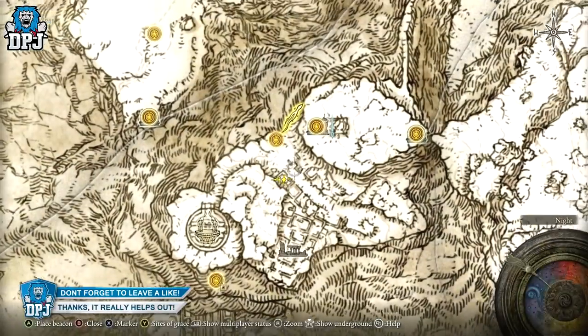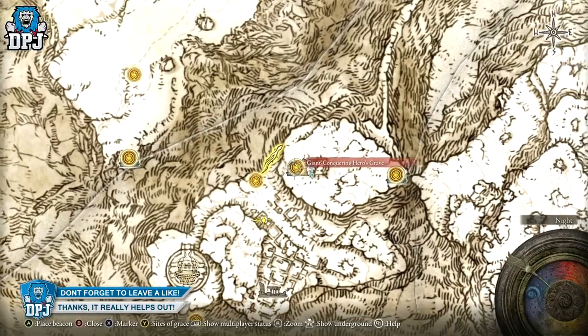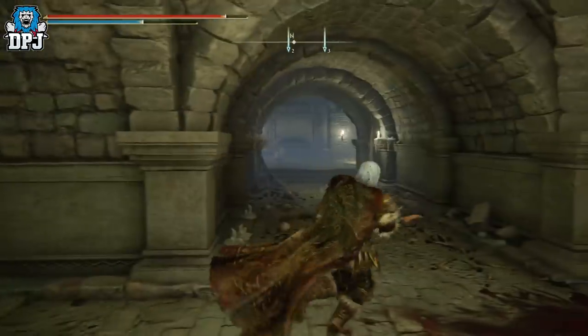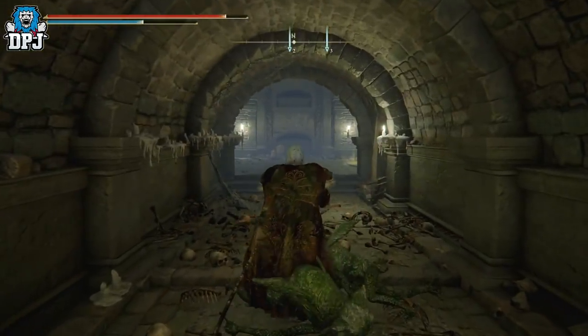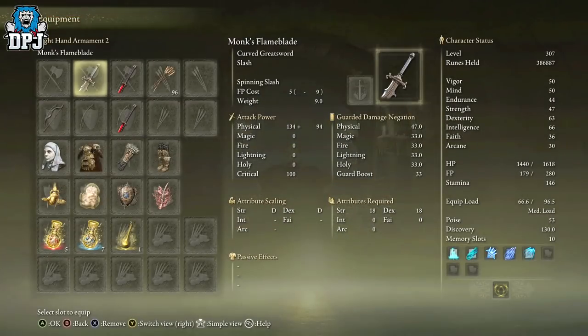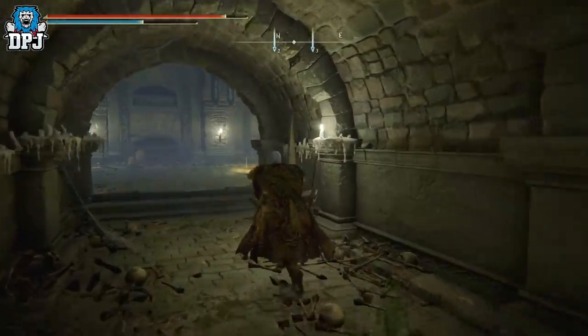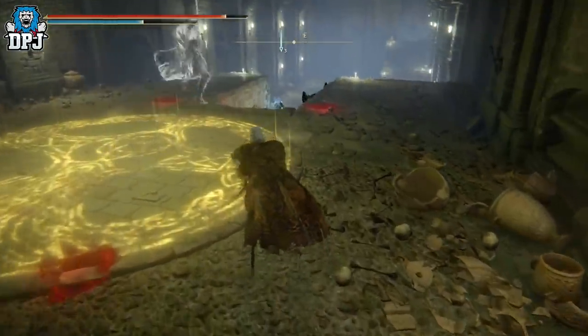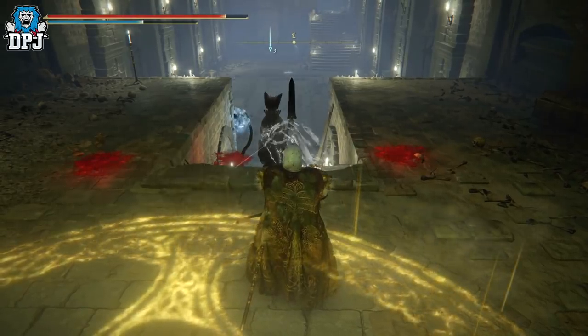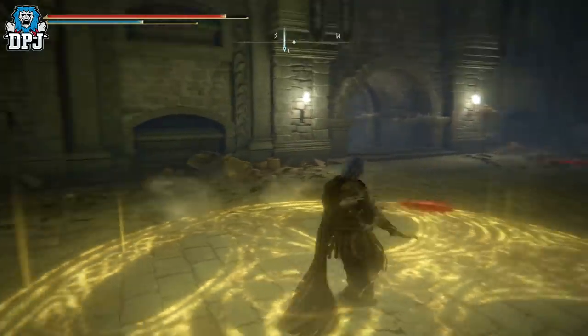And now if you go back to that grace right at the start and run back down here, it won't shoot fire at you anymore. You can just farm this enemy over and over and get a chance of getting the Monk's Flame Blade. Simple as that. I will say, I farmed that big old dirty shadow cat down there for ages and haven't had anything from it - so if you guys have got anything from it, please let me know.